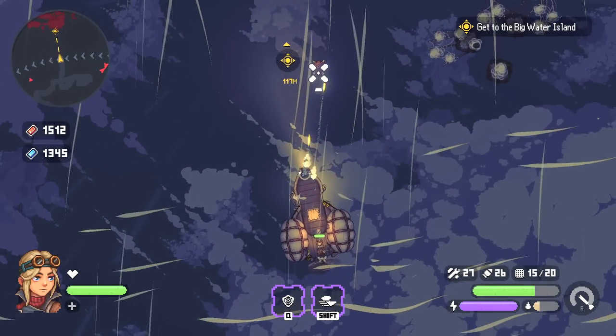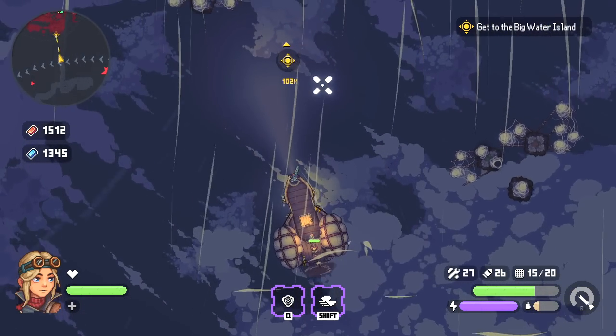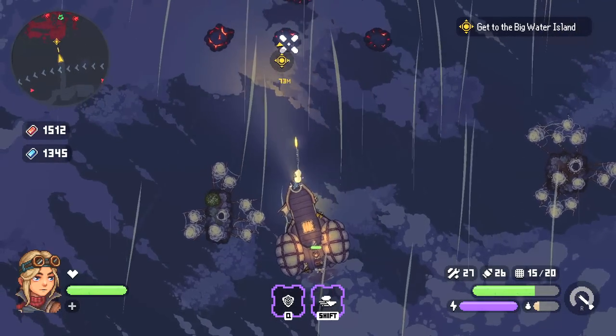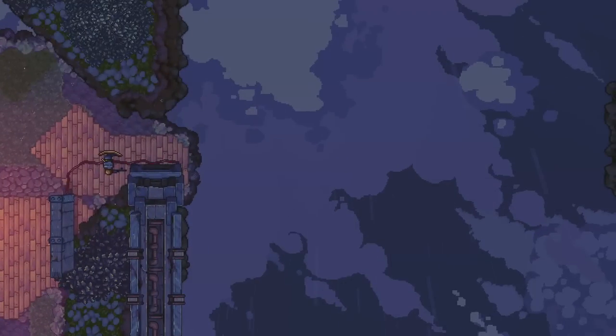This right here is a slipstream — it lets you travel a little bit faster. My recommendation: don't hit any of those flying sky mines that I'm shooting down as we approach the location.